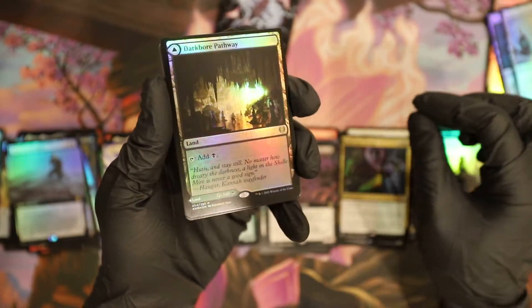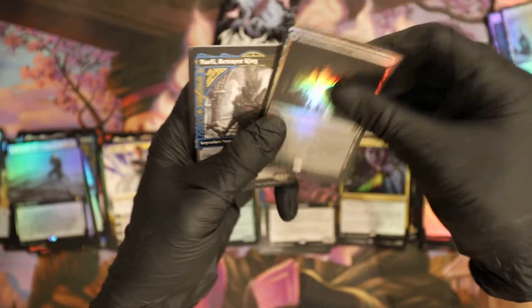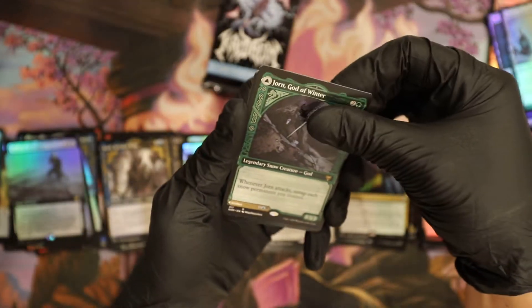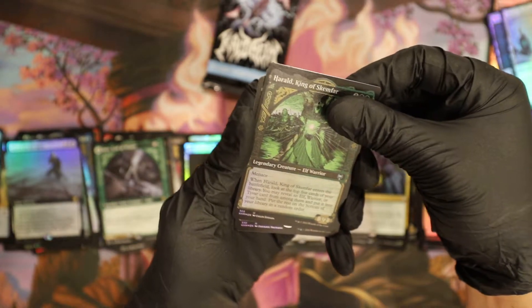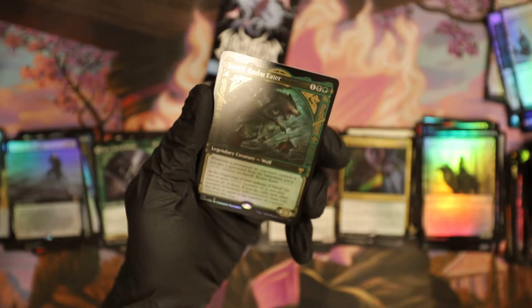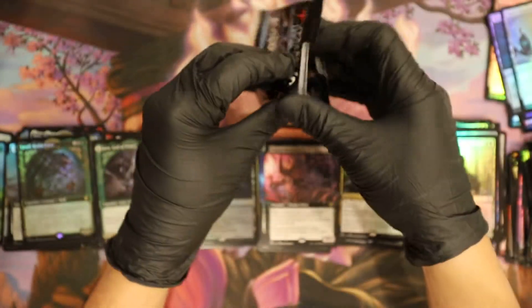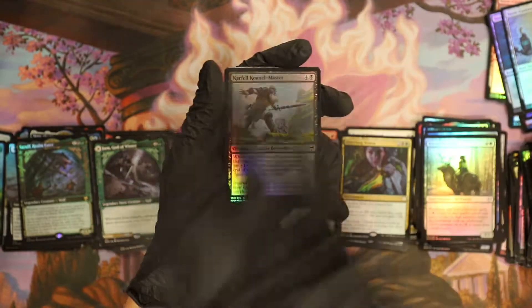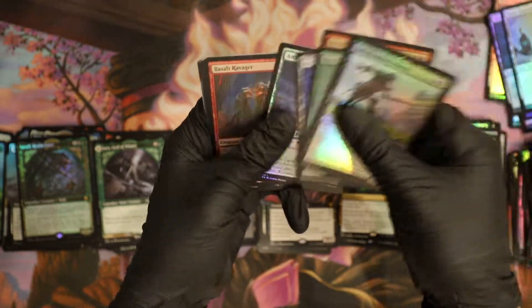Regular — remember our legendary legend box was just like so bad, sucked butt straight to butt. Dorn God of Winter — okay, here we go, here we go, this is what we're looking at, it's a rare. Sarulf Realm Eater again — okay there's a lot of eaters. All right, this is the last pack, magic man, here we go. Let's do it.